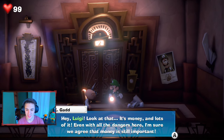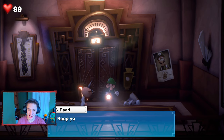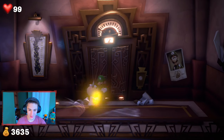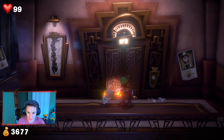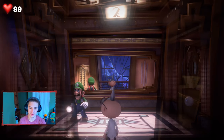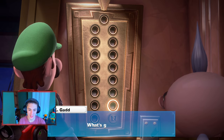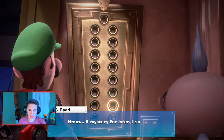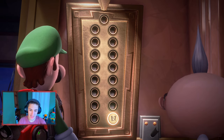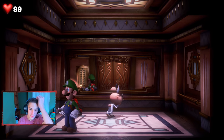E. Gadd says to grab as much gold as we can while capturing ghosts and saving friends — multitasking! We were already on that buddy. We're gonna pick up that gold bar and make our way into the elevator, clicking the button to head down to the garage. Of all things, someone has removed all the other elevator buttons — what's going on? E. Gadd says it's a mystery for later. Go ahead and give that B1 button a push. We can move it and hit A to confirm which floor we want.